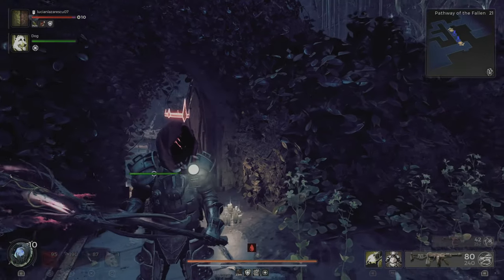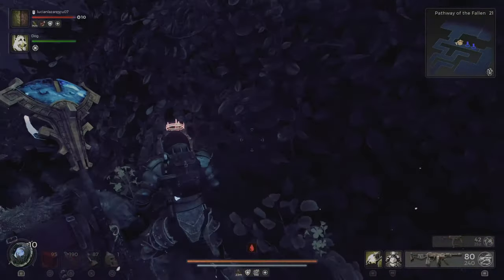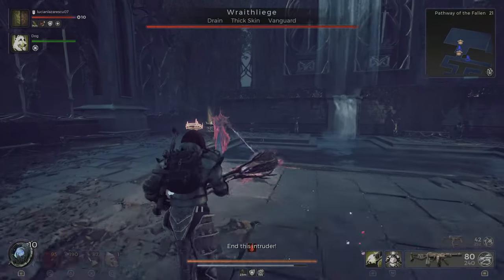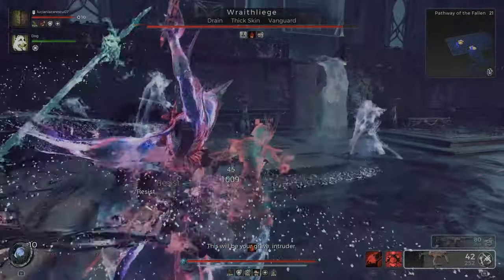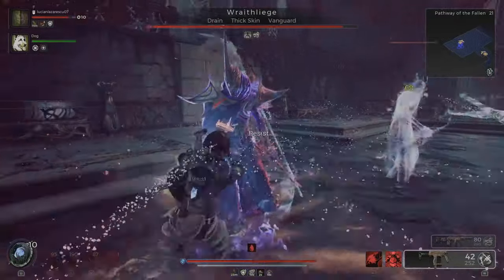So once you make it through the maze, I'm going to find an aberration here, and he will drop the medallion we need. Let's quickly kill him. And this one will drop a medallion, which we need.